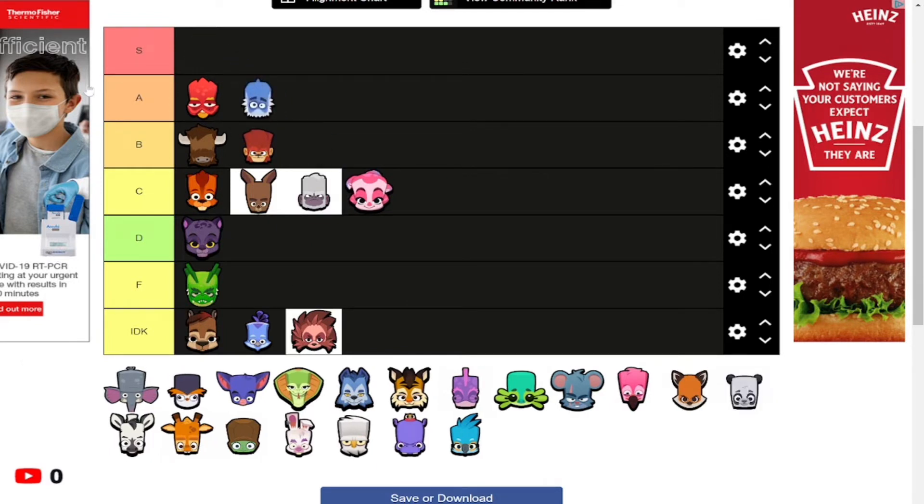Finn is amazing. The only reason it's not S tier is its passive — it never activates because you're never in bushes near low-HP characters, and if they are low HP they're pretty much going to die anyway, so the passive isn't even worth having. Still, it's pretty good overall.